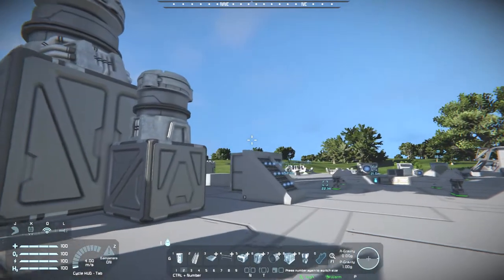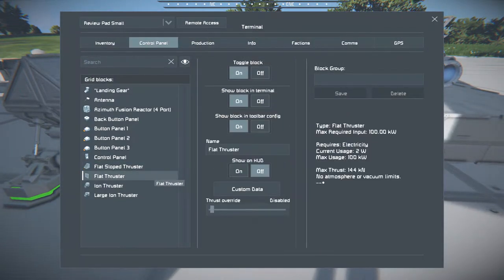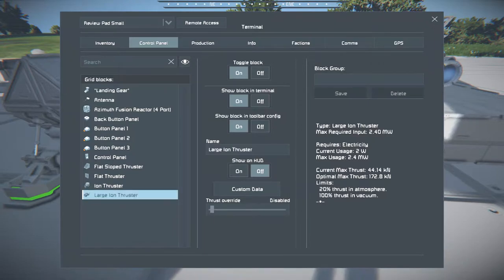They do use up more power, but obviously they take up less space and have a higher output. Even the small ship versions show the same sort of difference — these are 144 kilonewtons requiring only 100 kilowatts, compared to the small vanilla which uses half as much power but puts out significantly less — 10 times less output, since its optimal is 14.4 kilonewtons. The large vanilla has a max output of 172.8 kilonewtons, with higher output but also higher power consumption.